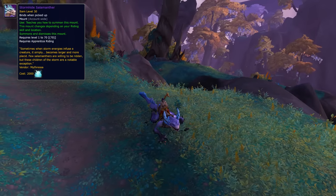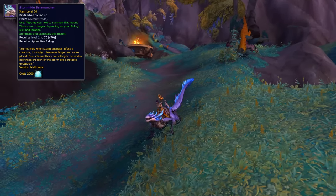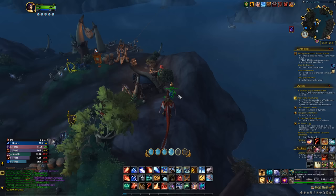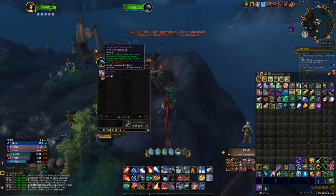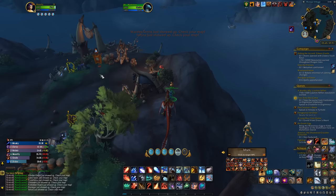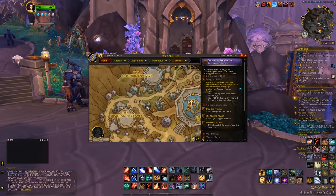The next mount is relatively new — it's from Dragonflight, and it is so easy and fast to get now that the required currency drops frequently. It's the Stormhide Salamanther — an awesome looking model. You can buy it from a vendor called Mithrasa for 2,000 Elemental Overflow. You can find her either on the Forbidden Reach at this location, or in Valdrakken right here.